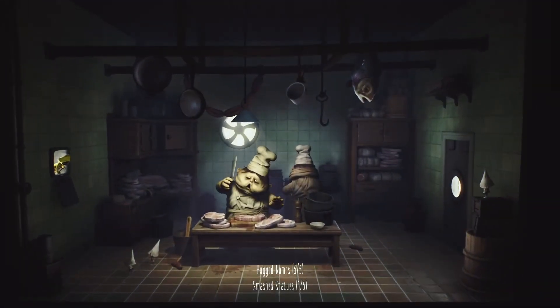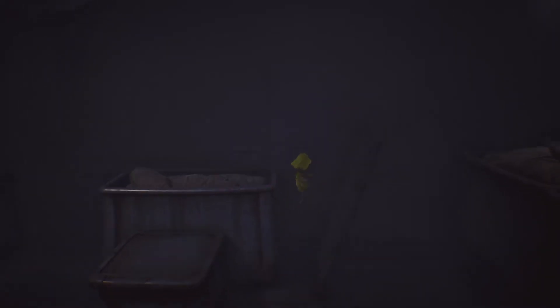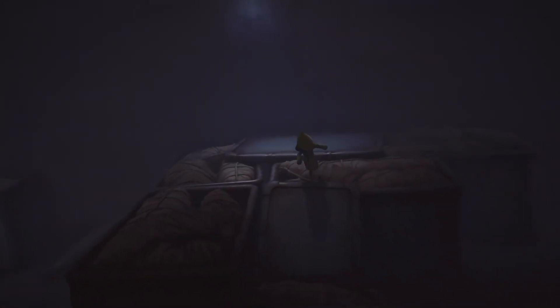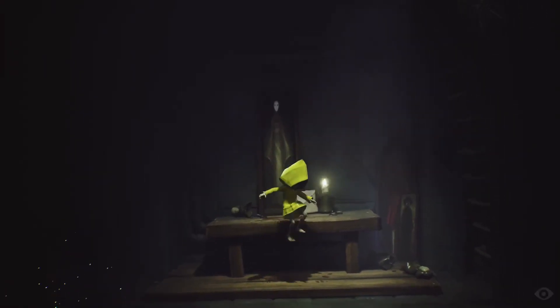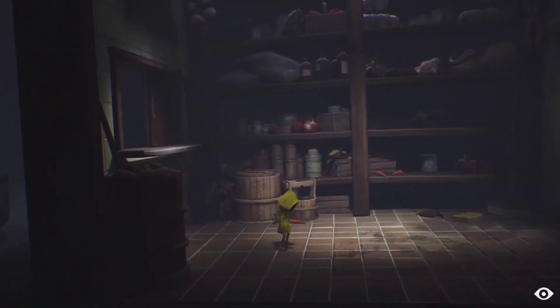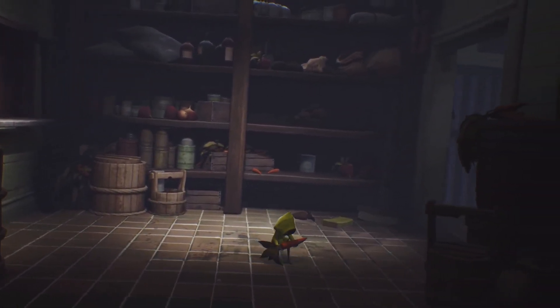In Chapter 3 I've already hugged all the gnomes, so I just need to smash two statues and get the lanterns — maybe a trophy too. Going down through a hole and there's a statue right there. After this one I think I only need one more. This next trophy might be hard to get and you cannot die. I'm going to pick up the carrot and head over here.